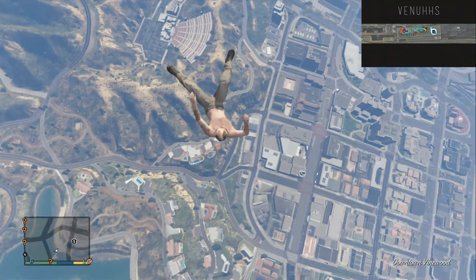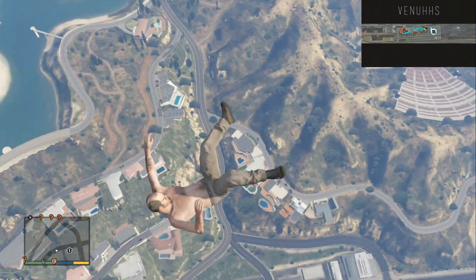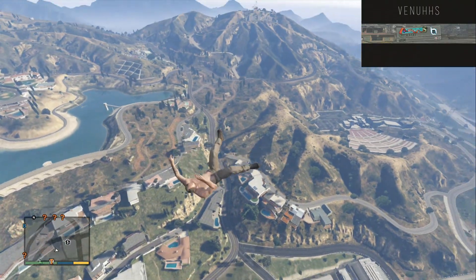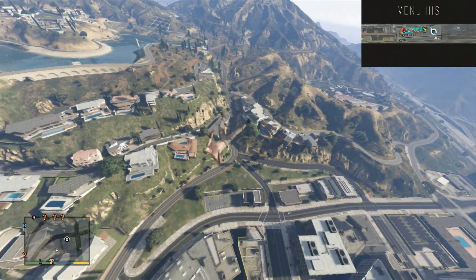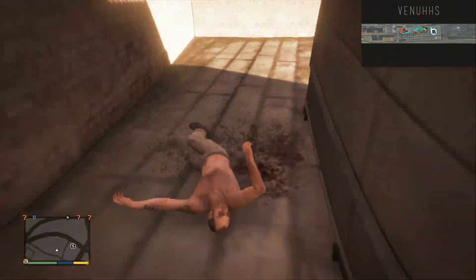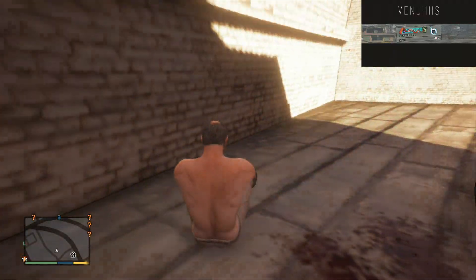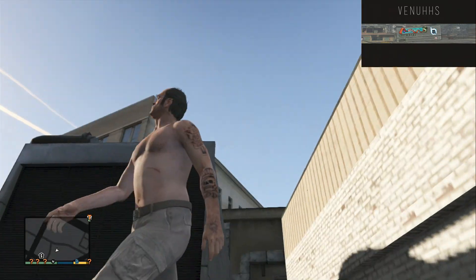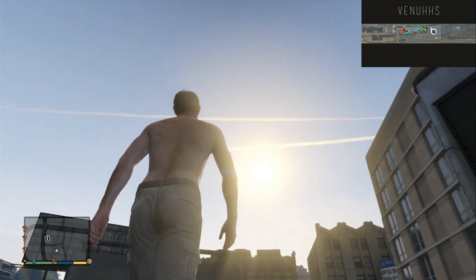You can survive any fall damage at all in GTA 5 by pressing down on both analogue sticks on the controller to enter traversal rage mode. Before you fall, you just enter rage mode, and look — get back out of it — and look, didn't take any fall damage at all, and you fell from pretty high.